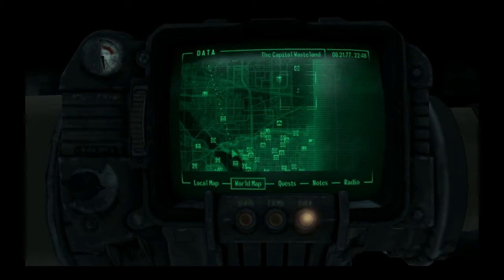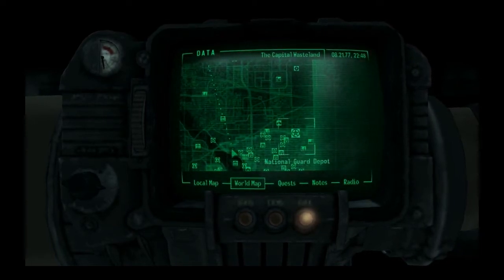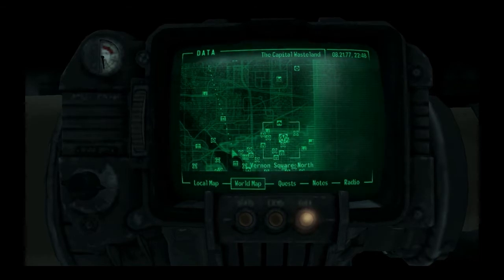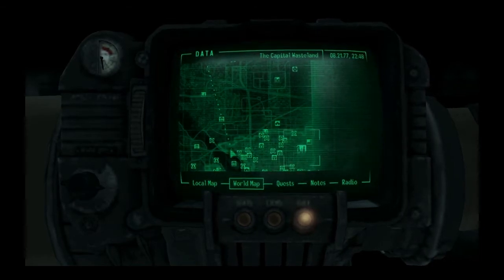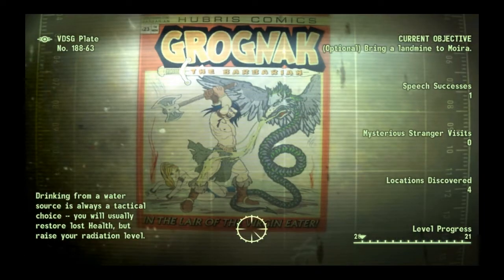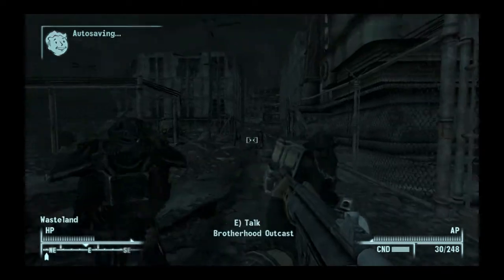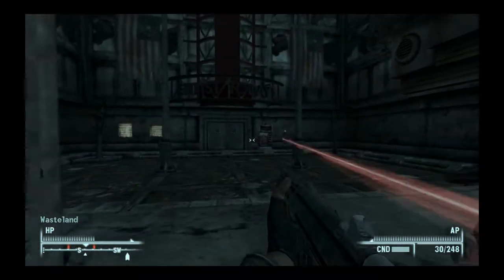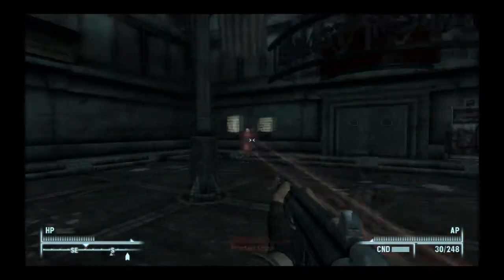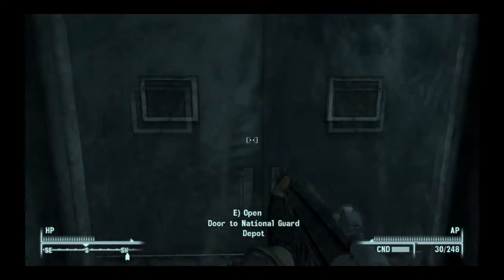Now if you have Vault 108 on your map, it's best to go there because it's basically directly south from it. So here we are, some outcast people to help us. We're going to head inside.